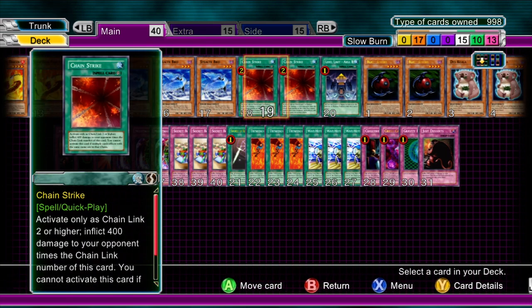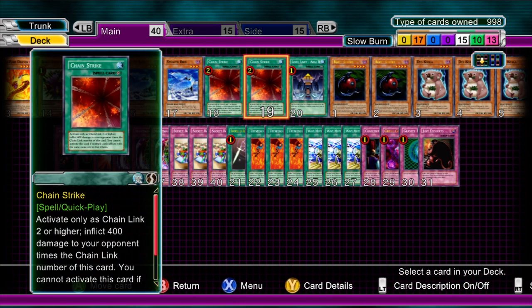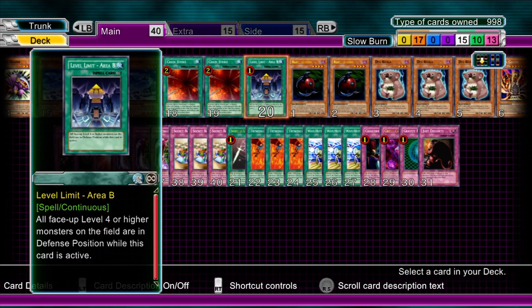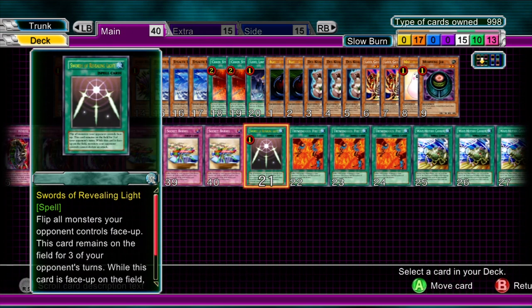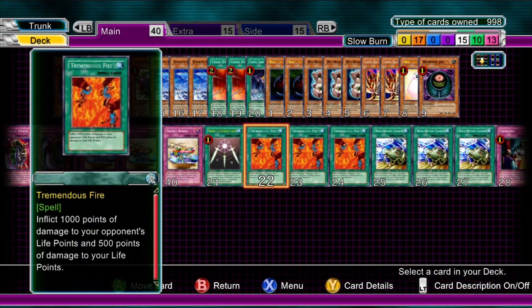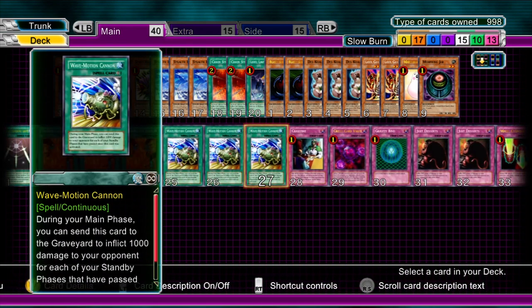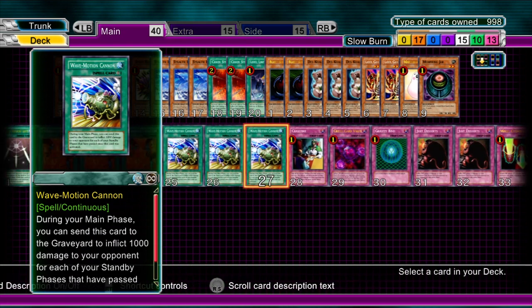Moving into spells: two Chain Strikes — heavy damage and can be chained to anything. Level Limit Area B for stalling, must have that. A Sword of Revealing Light, also quite helpful for stalling. Three Tremendous Fires — heavy damage. Three Wave Motion Cannons — heavy damage, and usually forces people to use Mystical Space Typhoon and Heavy Storm almost instantly.